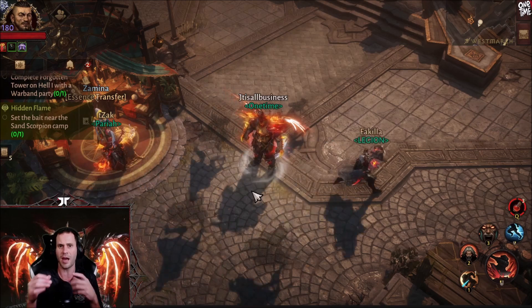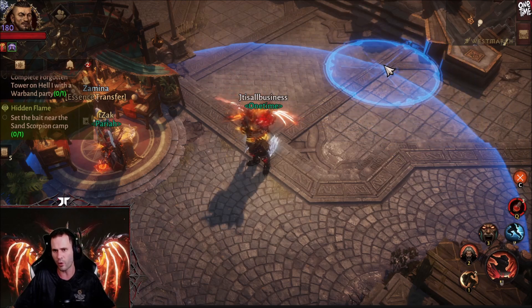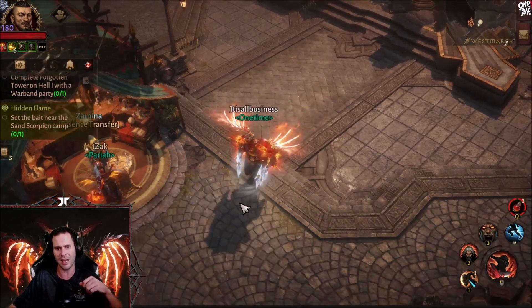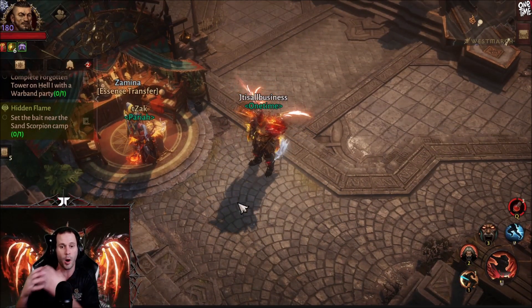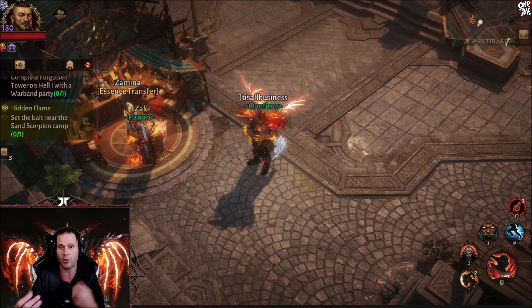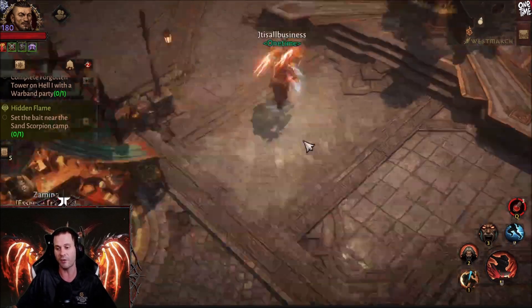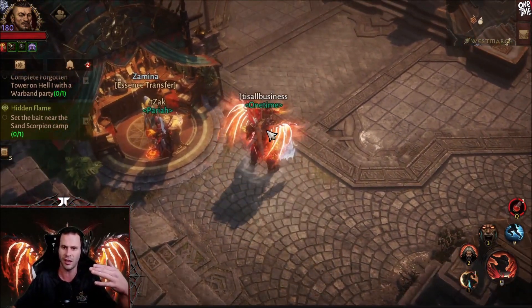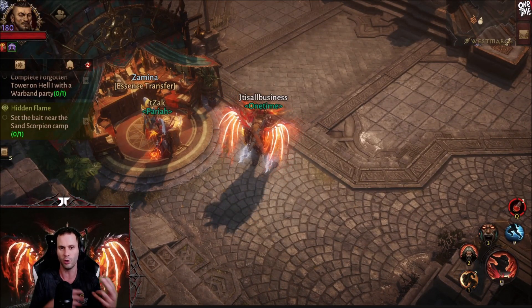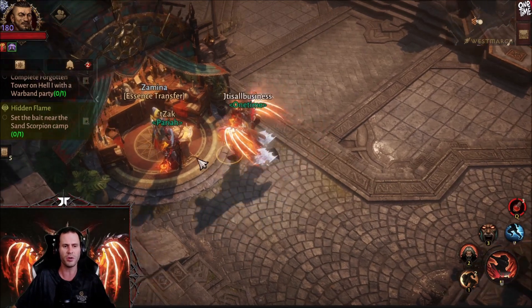Whether on defense or offense, I'll often lead in with furious charge before enemies see me. Be aware that furious charge can get blocked by other crowd controls — for example, another barbarian's whirlwind or a necro's bone pillar can disrupt the charge, wasting it entirely. It acts like you used it but nothing actually happens. This disruption mechanic also affects skills like teleport and the mage's shield.